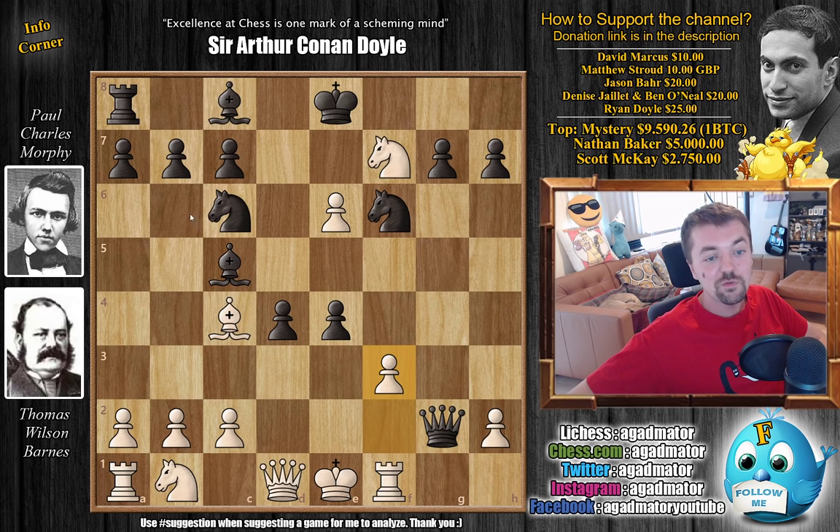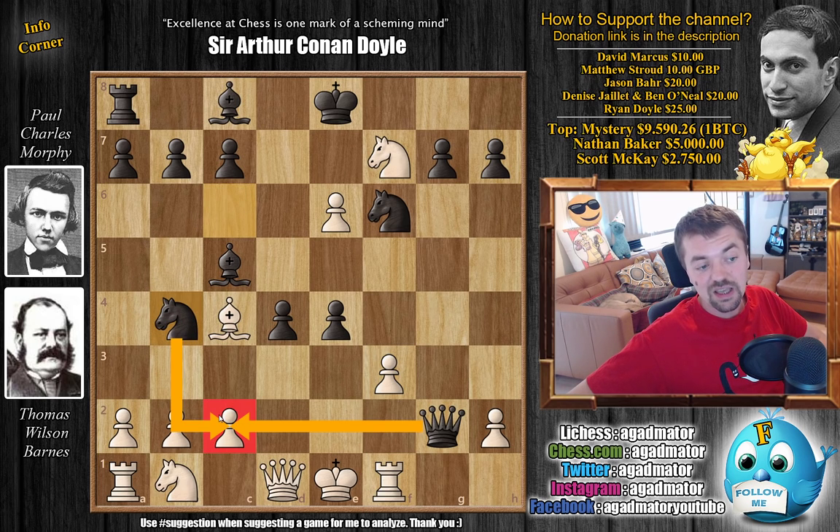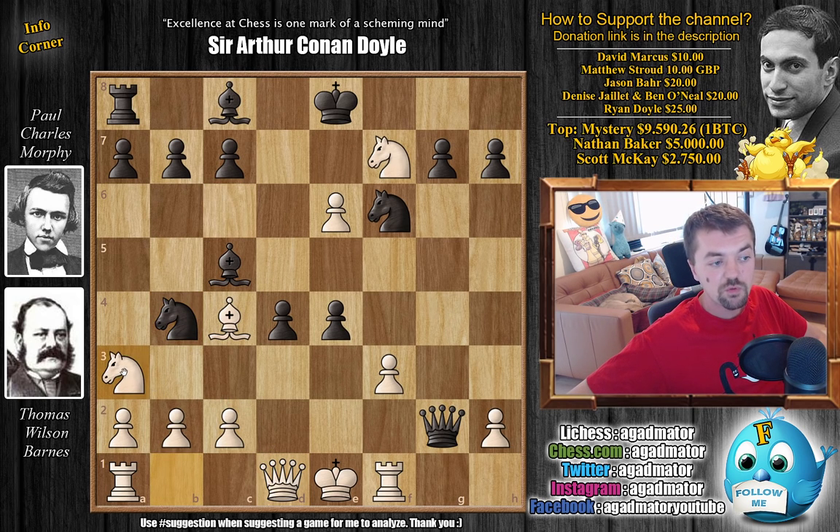Morphy goes for knight to b4, putting pressure on the c2 pawn and threatening knight captures on c2 check — and if this happens it's game over, the white queen will be lost. So Barnes went for knight to a3 to defend the c2 pawn. But now Morphy gets a beautiful move in — it's positions like these that Morphy really shows where his strengths lie. Feel free to pause the video here and find the absolute best idea for Morphy while I give you a couple of seconds.